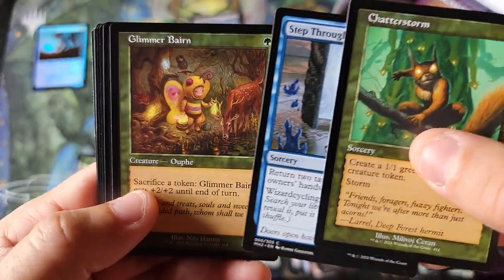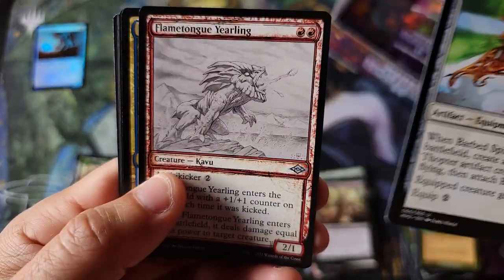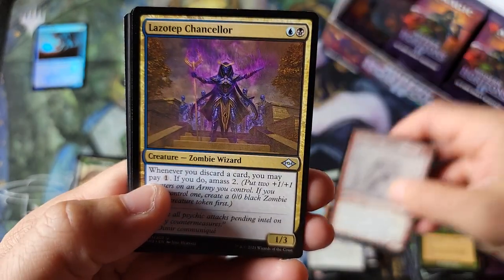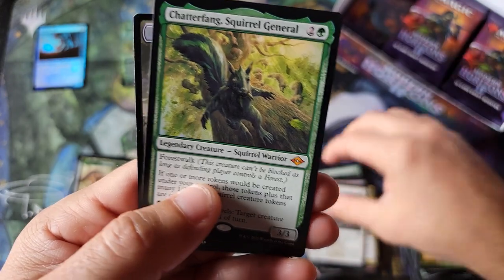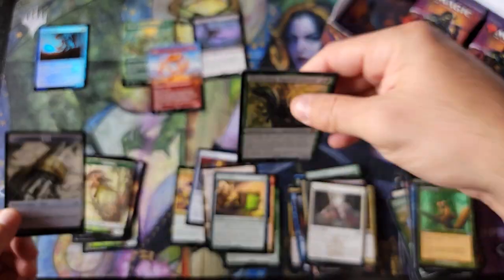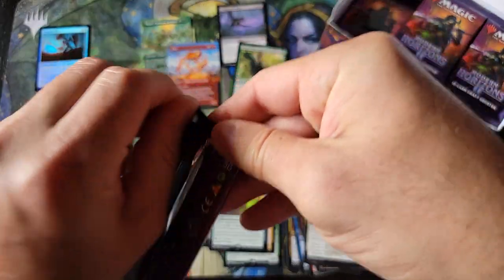How many throwback cards do you get in each slot? There's a Barbed Splicer, and a sketch card. Four uncommons — so you get three and always like one commander-related one. And another mythic — Squirrel General mythic this time! We're at four mythics in like six booster packs, like really.